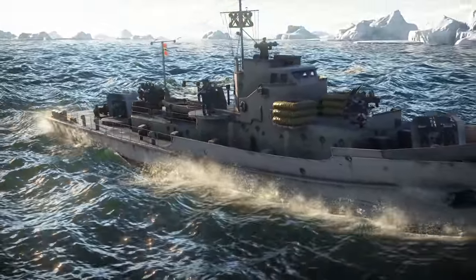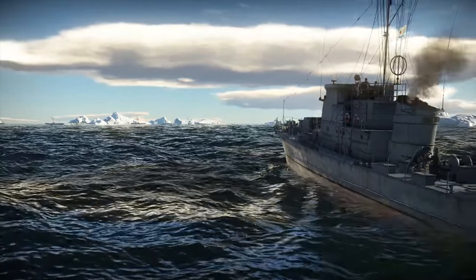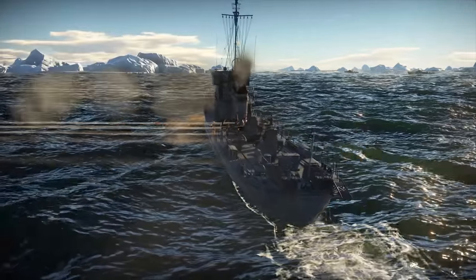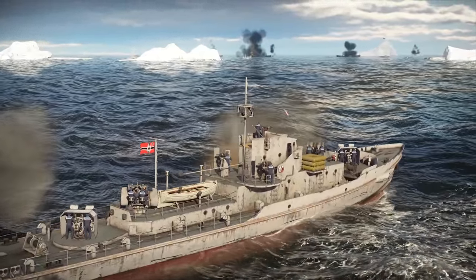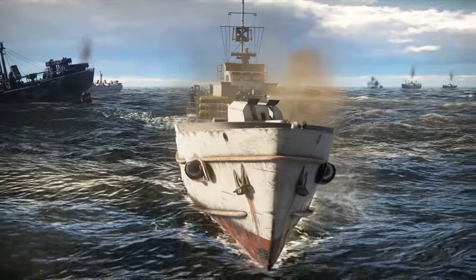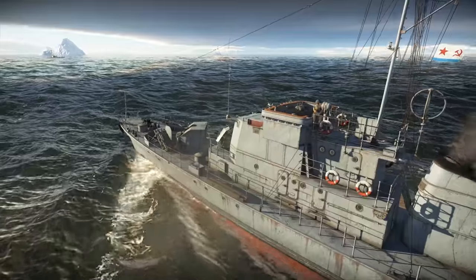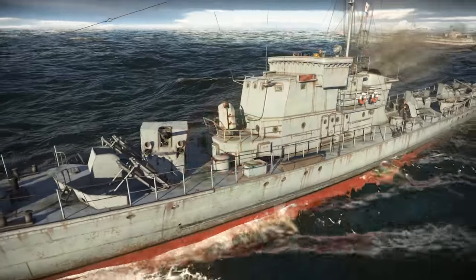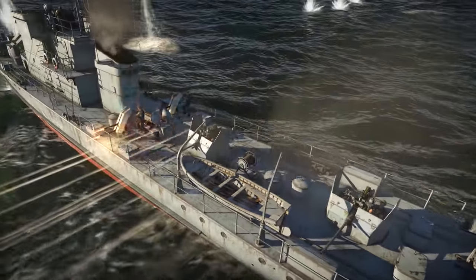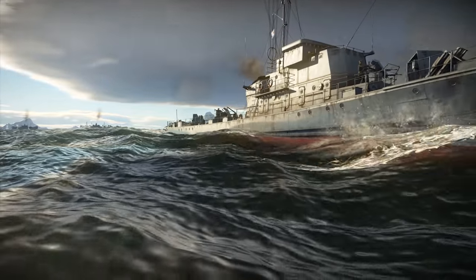Now we've destroyed some vessels, let's spend those hard-earned SP points on the bigger boats and see what they can do. Just look at these two — the German MZ-1 and the Soviet Project 122bis. These vessels have far superior firepower over the old torpedo boats we've seen earlier and are also considerably heavier. At the same time, these two ships are very different in the way they're played. The Soviet Kronstadt-class submarine chaser certainly doesn't lack in the firepower department — it has an 85mm gun, a couple of 37mm cannons, and three machine gun turrets.